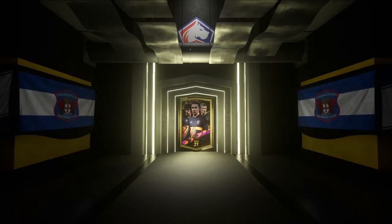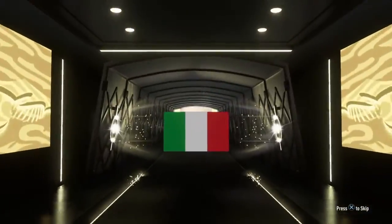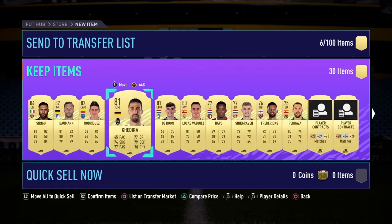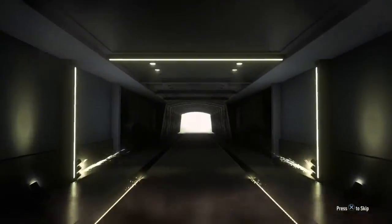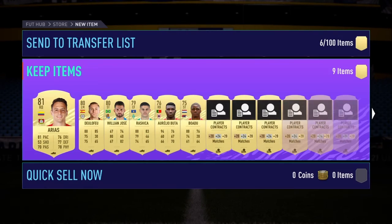Rare mega packs now - these are the bigger packs, hopefully we can get something good out of these. Still not a walkout - Italian goalie from Torino, is that Sirigu? It is. We've got Bauman, Hamas Rodriguez - it's not the greatest. And the last pack, please give me something good. Still not a walkout - what the hell is this? That was terrible. Arias? Wow, that is really bad.